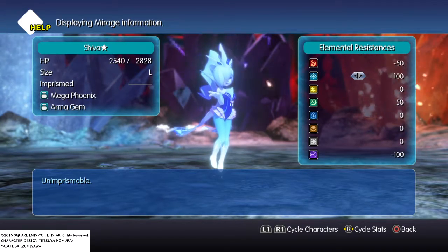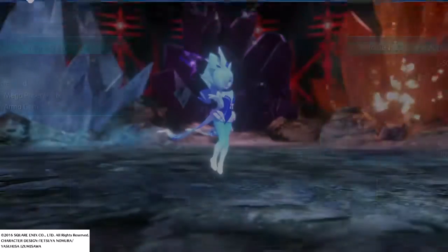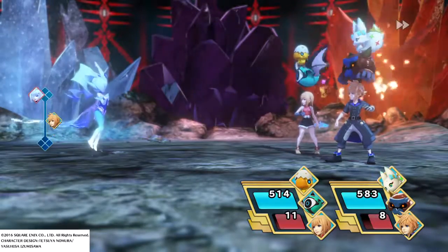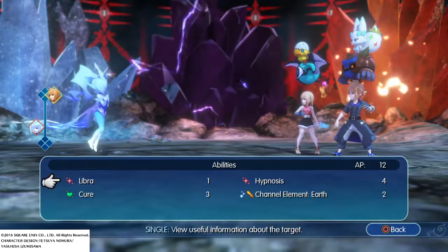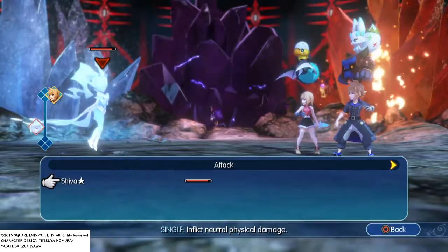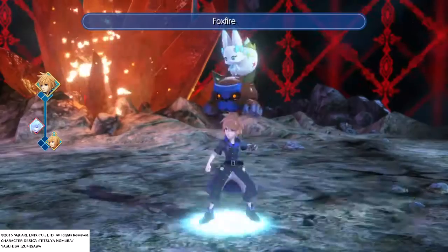For beating her, you'll get a Mega Phoenix and an Armor Gem, plus her mirage. You want to keep your party above certain health thresholds — if you're not healing, just attack normally and use Foxfire.